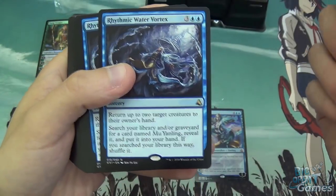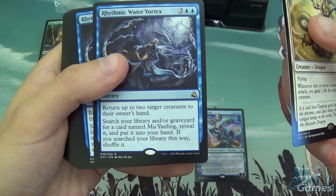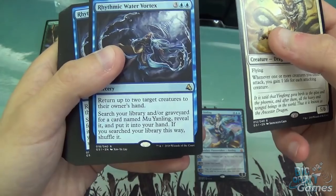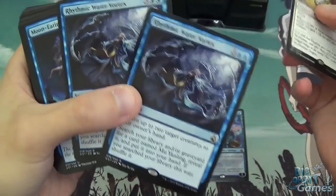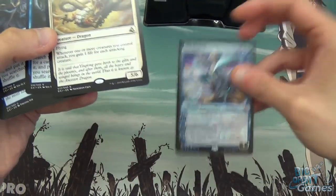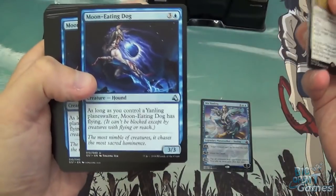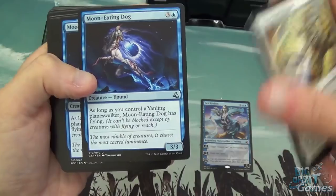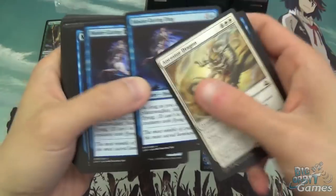Rhythmic Water Vortex is a five-mana sorcery: return two target creatures to their owner's hand, then search your library and/or graveyard for a card named Mu Yangling, reveal it, put it into your hand, and if you searched your library this way, shuffle it. So basically two ways to get your planeswalker into your hand from library or graveyard. We've got Moon Eating Dog — four mana, 3/3. As long as you control a Yangling planeswalker, Moon Eating Dog has flying, which is kind of cool.